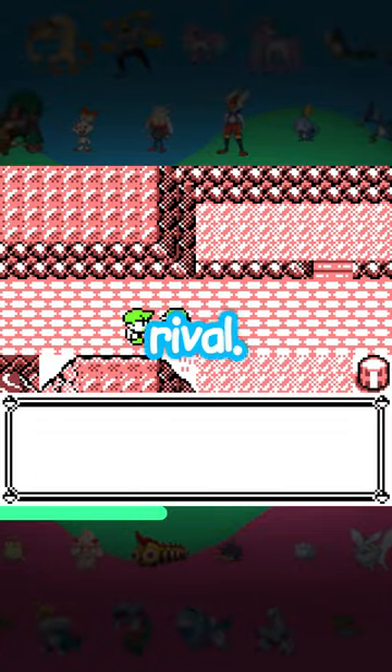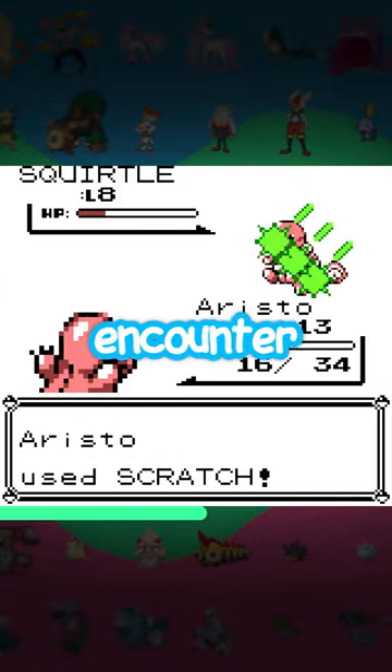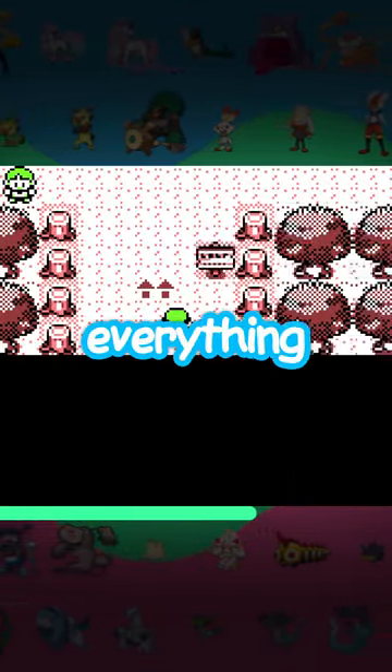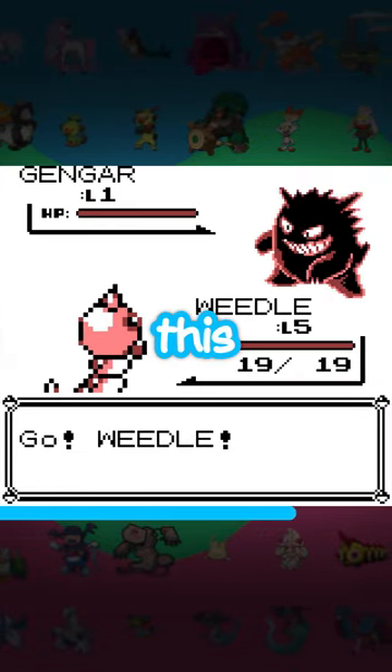Faint from poison, then go fight your rival. Use Growl six times against his Squirtle — this will make the Gengar you encounter later level 1. Get back to Viridian Forest without encountering another Pokemon, and if you've done everything correctly, the bug catcher fight will resume, but instead of bugs, you'll see this monster.